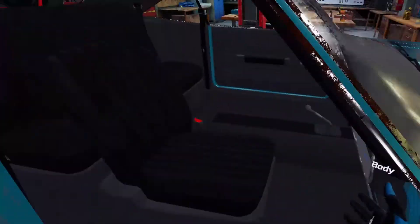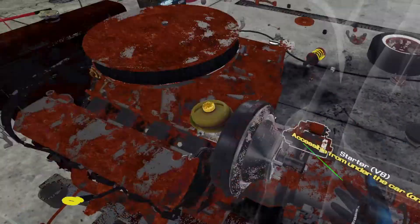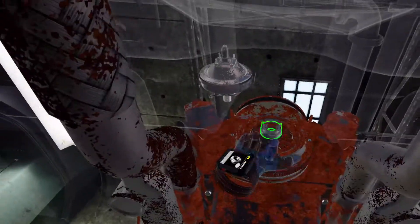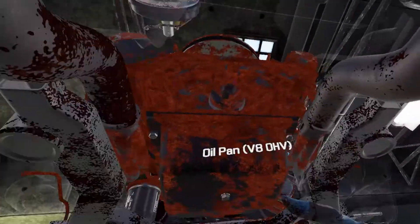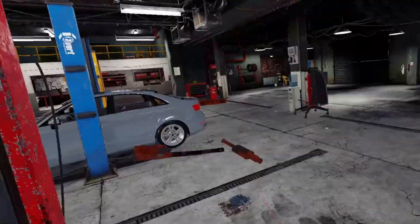Most developers don't use real-world brands in their video games because brand licensing is usually just too expensive — it'll cripple the game's budget before it gets off the ground unless backed by a company with deep pockets. So most cars in-game are obvious off-brand versions of real-world vehicles. The first car I did an oil change on in the tutorial appeared to be an Audi A3 or similar German vehicle, and the second appeared to be a late-60s Chevelle or similarly styled American muscle car. There were some notable differences in the oil change procedure compared to the real Audi, but those are details only someone who specialized in the brand would catch.